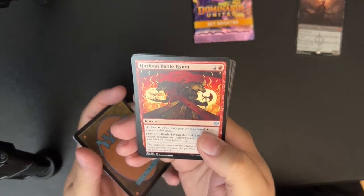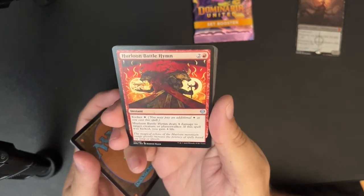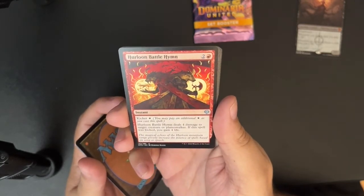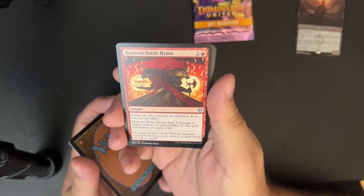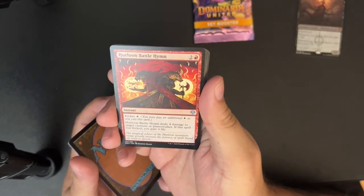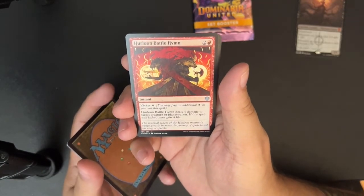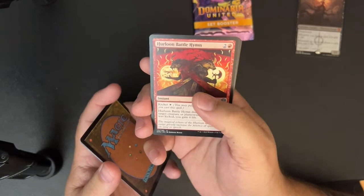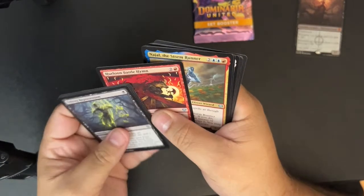Herloon Battle Hymn — two and a red for a minotaur instant. Kicker of a white: Herloon Battle Hymn deals four damage to target creature or planeswalker. If the spell was kicked, you gain four life. It's a bad Lightning Helix. It's fine — you don't get good Lightning Helixes in standard sets anymore, so it's fine.